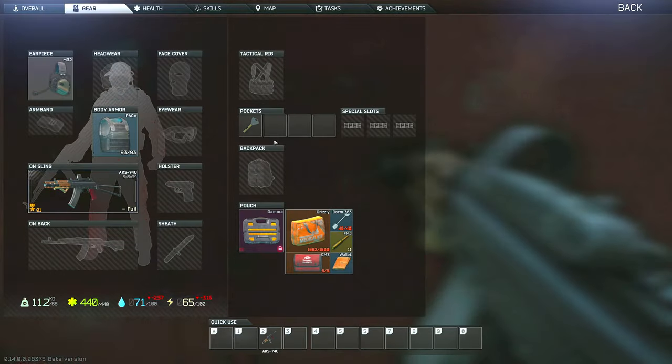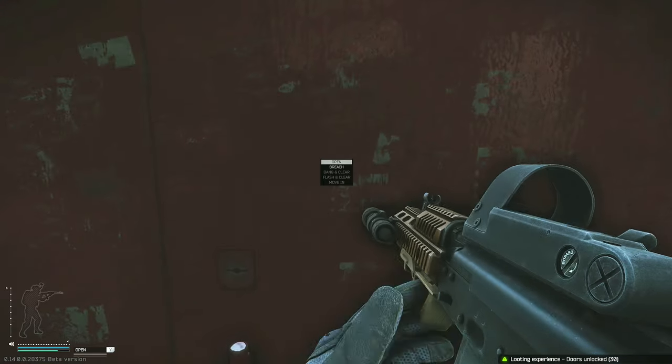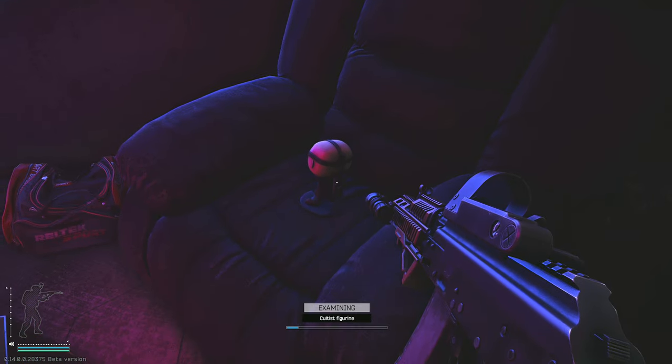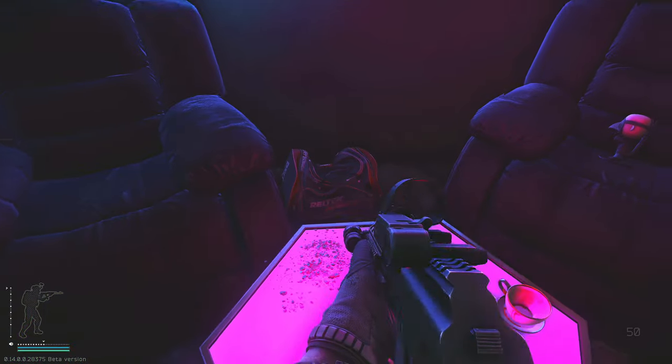If you are here for the Developer Secrets Part 2 task, you will get a subtask complete just from entering into this hallway on the far side of this room, and then you will just have to survive and extract from the location to be able to hand this task over to Mechanic.